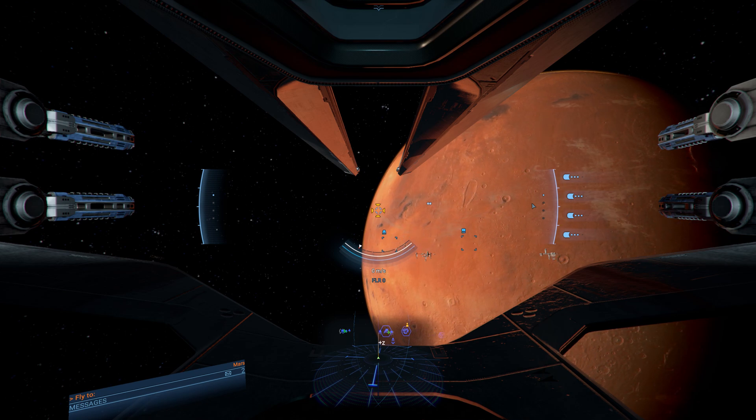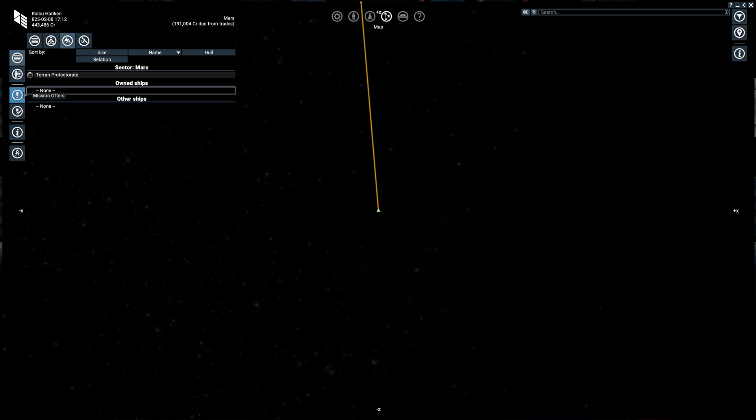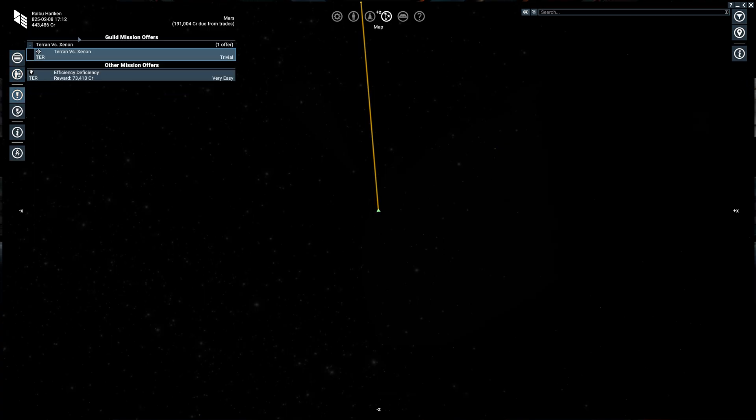Warfronts are kind of like a set of missions. You can find them under Mission Offers, and they're called Guild Mission Offers. It's a weird name for it — in the code, they call them Warfronts. Most of the factions have them, though the Teladi and the Antigone have trading guild sets of missions instead, which are a little different.